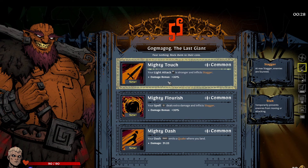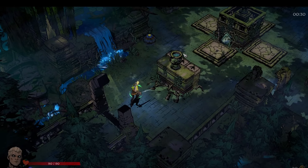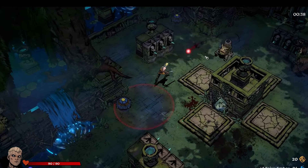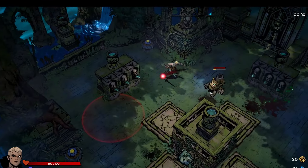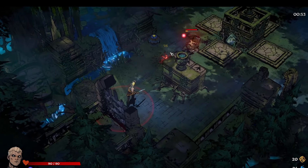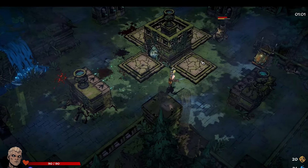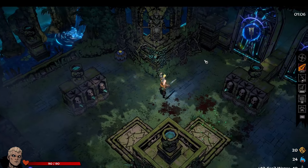Mighty touch - your light attack is stronger and inflicts stagger. At max stagger, enemies are stunned. That's kind of cool, let's do that. I've had it sometimes where I make that choice and because of the menu going nutty, it doesn't actually choose the one that I wanted. But I would imagine these guys are going to work on this stuff. I've been talking with one of the community managers on the team and he's been super cool. They've been taking a lot of feedback in the Discord from folks that have been testing the game along the way.